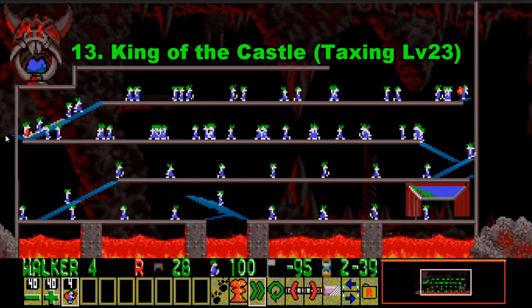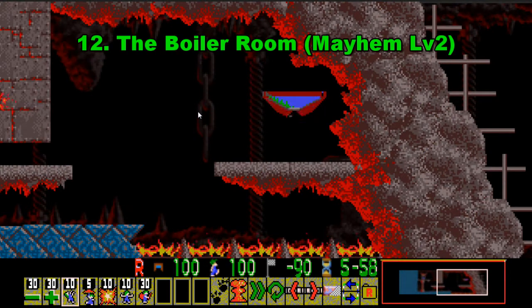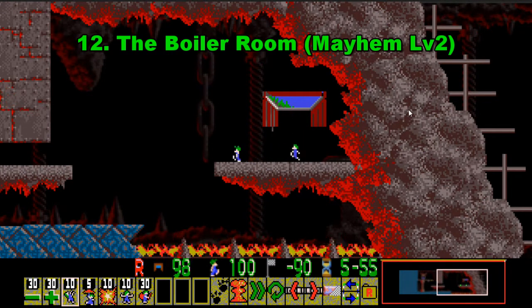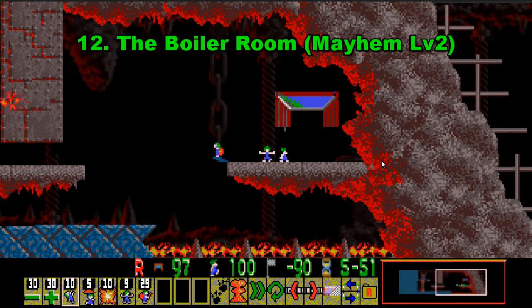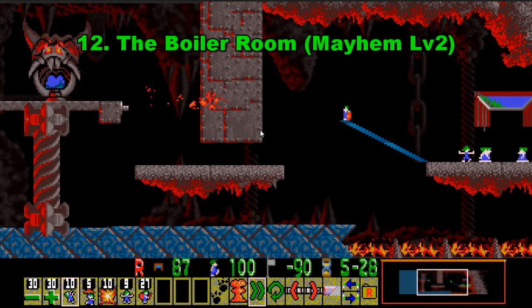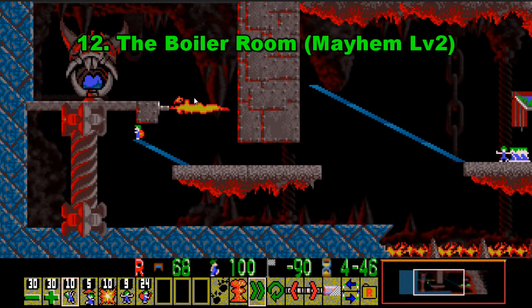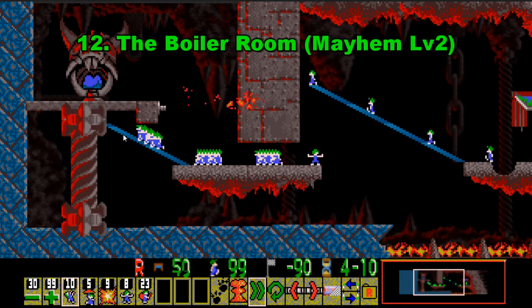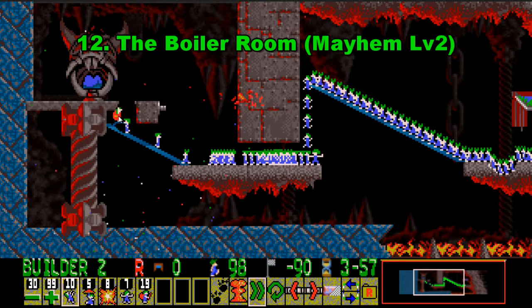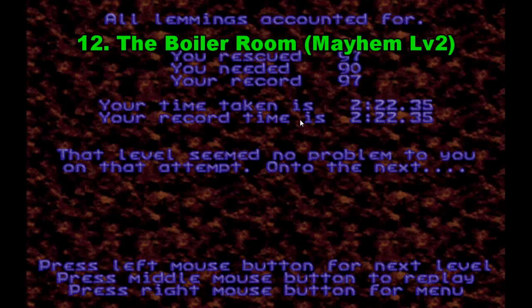We're going to skip through to the end of the solution and onto number 12. Number 12 on this list is the Boiler Room, which is the second level of Mayhem. A lot of people find this level really hard because of the fact that you cannot go through this flamethrower, but not too hard aside from that — getting over to it is the problem. We build a couple of times, then block, bomb, make a hole, and then we can build to the exit. Not into hard territory yet, but onto number 11.